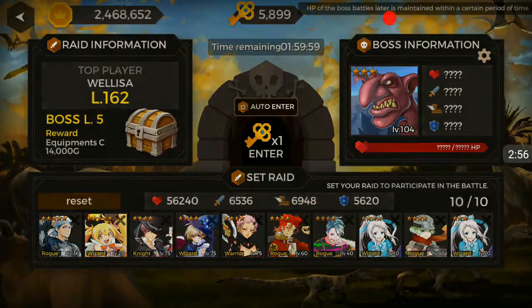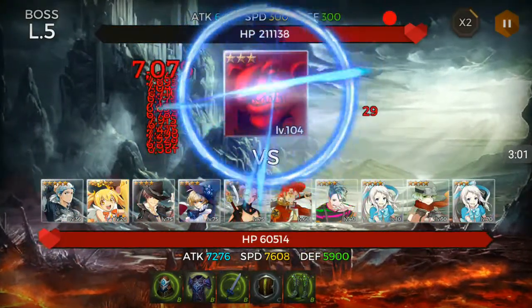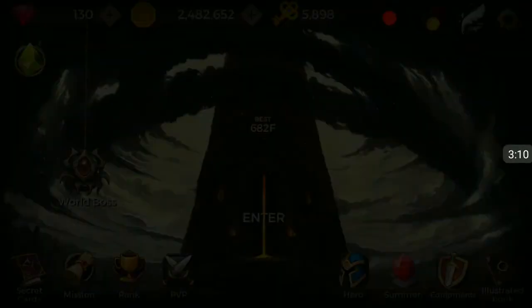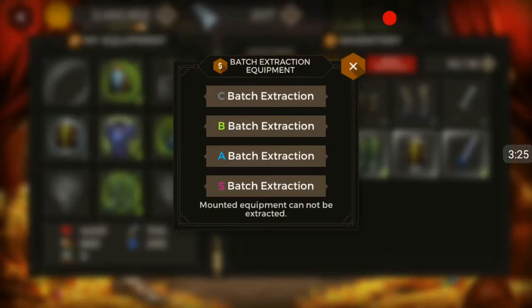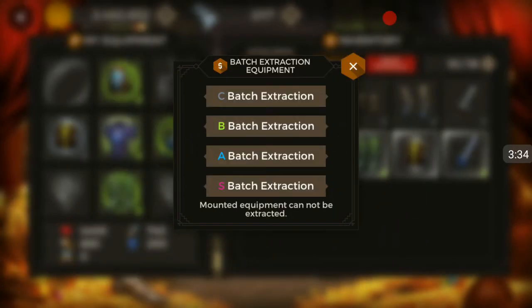Got a shield again — don't need that, so just continue on. The reason I spent 1000 gems is because I'm going to do a batch extraction. I don't need any of the C equipment, so I'm going to do batch extract on C equipment, press yes, and I get a total of 22 stones from that.